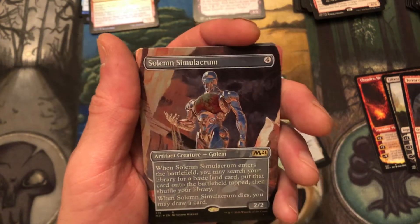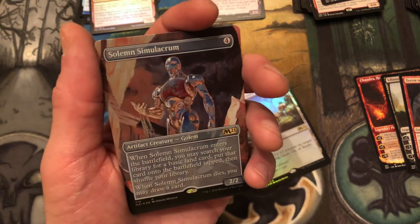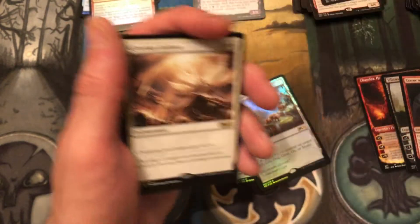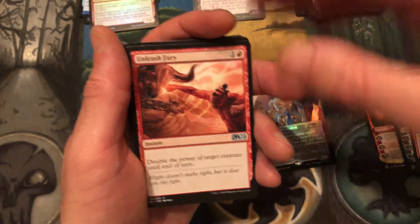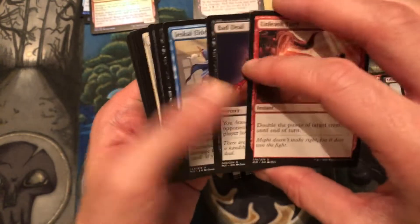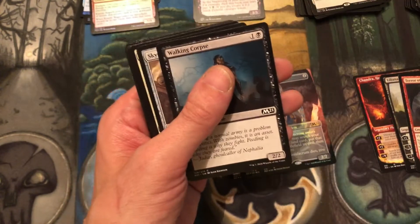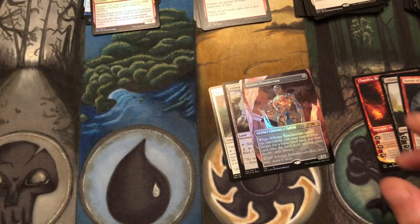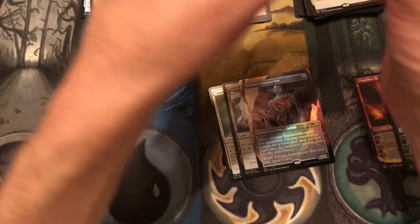Oh look at that — see that's what I get for giving out shoutouts, something nice happens to you! That is a foil Solemn Simulacrum, extended art — that's a card! That's nice! And a Glorious Anthem — I like Glorious Anthem, I forgot there was another rare in there I was so excited. And then we have Unleash Fury, Jessie's Elder for uncommons, and some commons. That one caught me off guard — I wasn't ready for it, I wasn't expecting to see that extended art staring at me. Very cool.